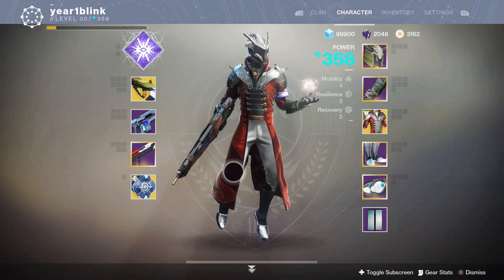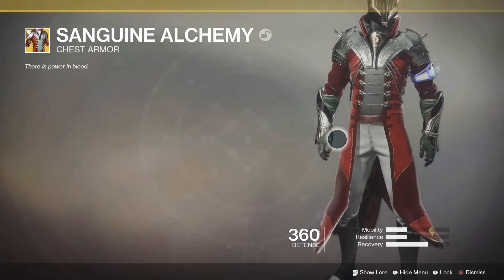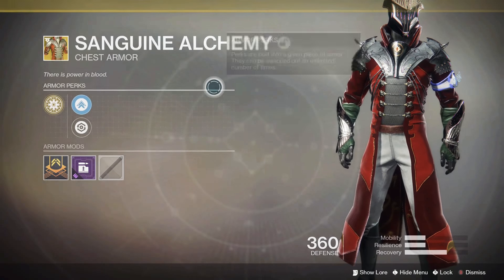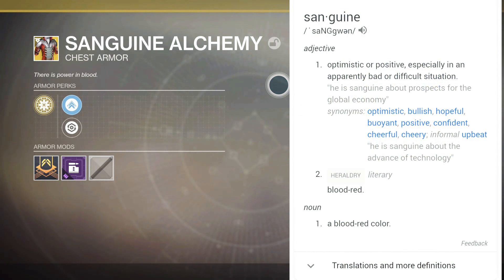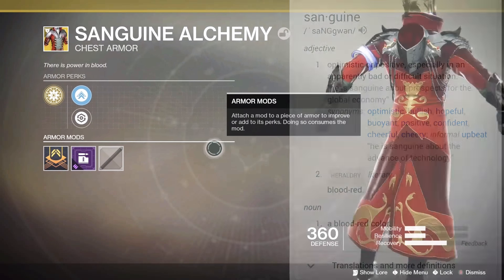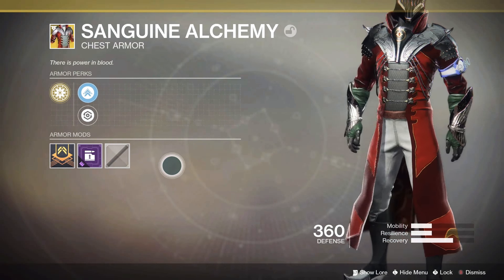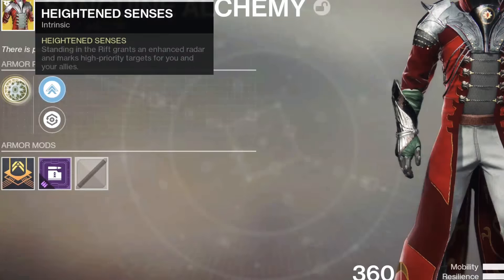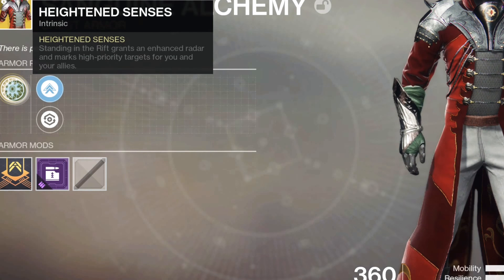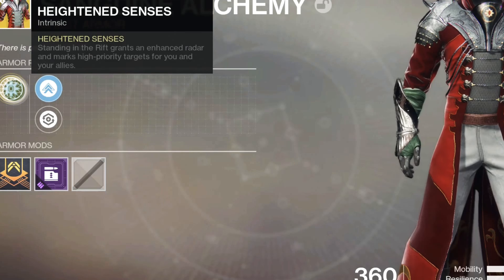Hey everyone, it's Year One Blink here. We're back with another YouTube video. Today's video I got an exotic review of the Sanguine Alchemy. Sanguine means optimistic or positive especially in apparently bad or difficult situations, so that's gonna play into its exotic perk. There is power in blood. For the main perk we have Heightened Senses: standing in the rift grants enhanced radar and marks high priority targets for you and your allies.